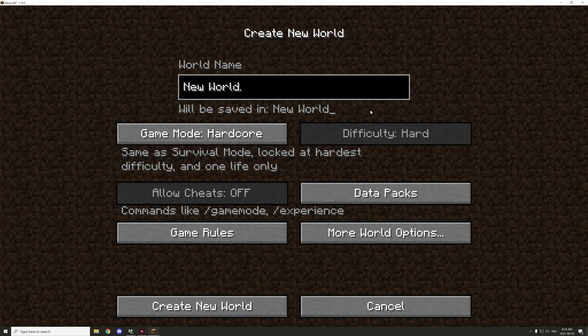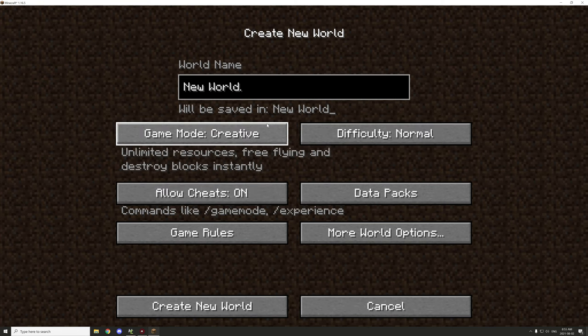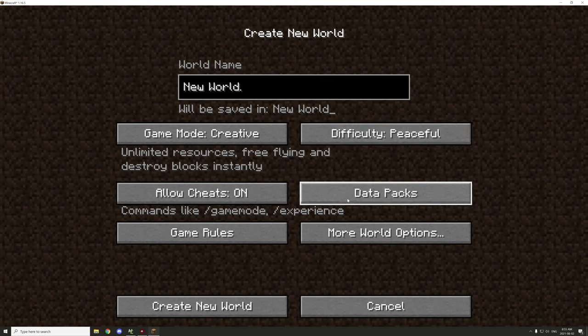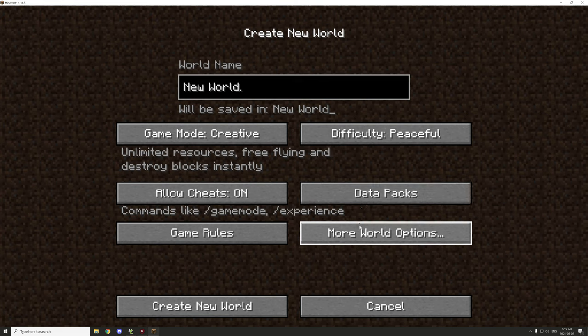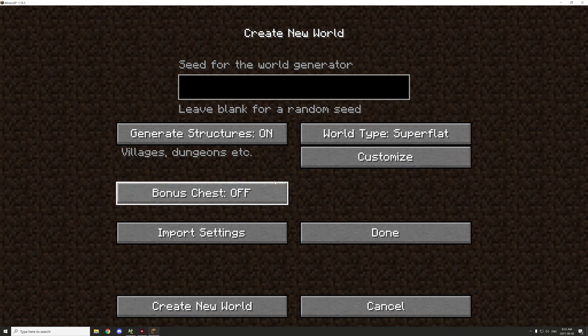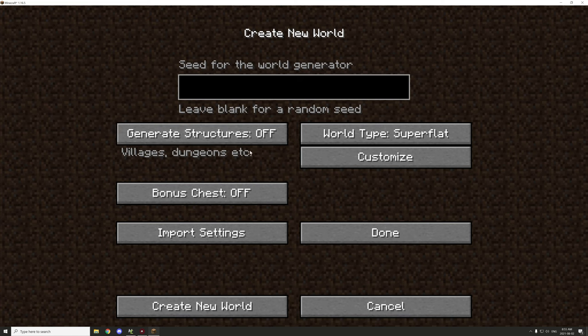The first thing we're focusing on today is the actual design and detail work of the blocks in the dungeon itself. To start, I'm going to set creative mode and then set it to peaceful so no extra monsters spawn in — just to be on the safe side. For the world options I'm going to set this to super flat, and we don't need structures on because that can get in the way.